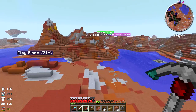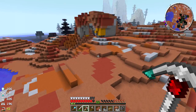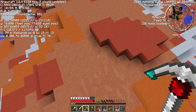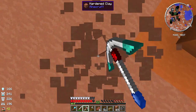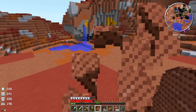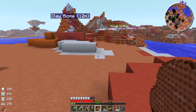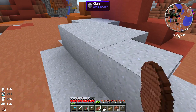Hey guys, this is Ruby as always and welcome back to the Tech World 2 FTB pack. So look at this little biome I found - it's a clay biome, they call it a badlands. It's pretty much like the 1.7 mesa biome except it feels a little more random. The mesa biome goes in layers with different colors, but this one spreads them out and it's even got uncooked clay.